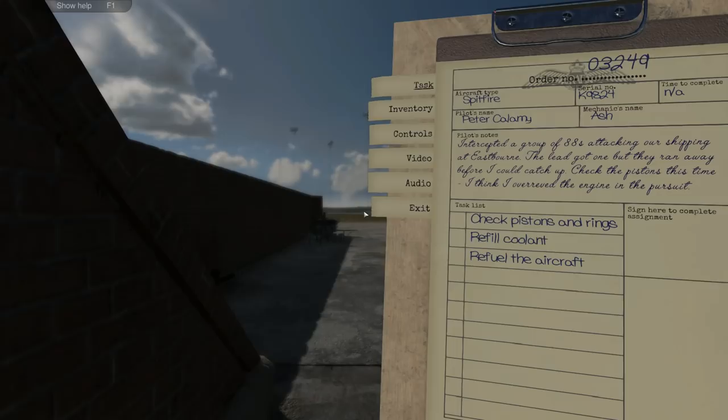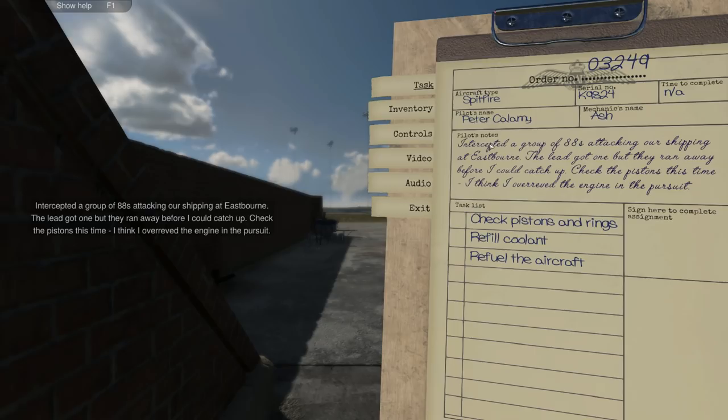Check piston rings, refuel the coolant and refuel the aircraft. Intercepted a group of 88s attacking our shipping at Eastbourne — the lead one got away, they ran away before I could catch up. Check the pistons this time — I think I over-revved the engine in pursuit. Sneaky pilot.